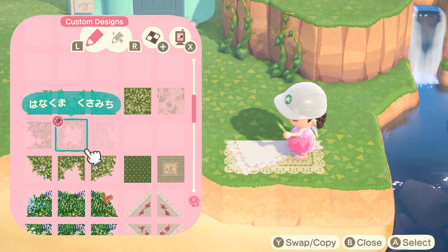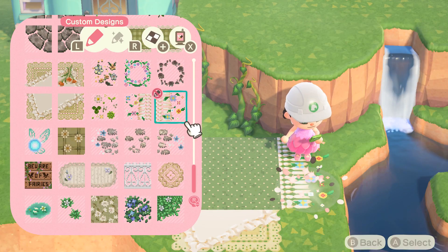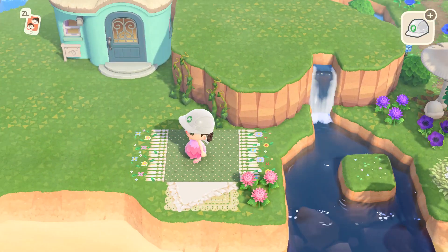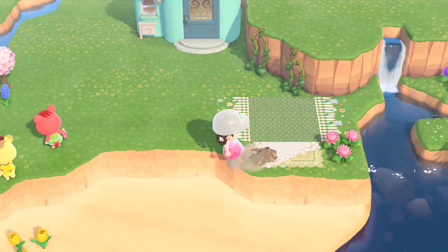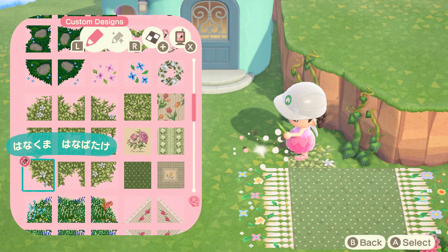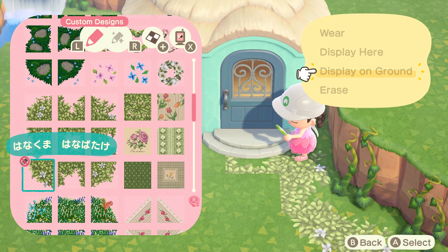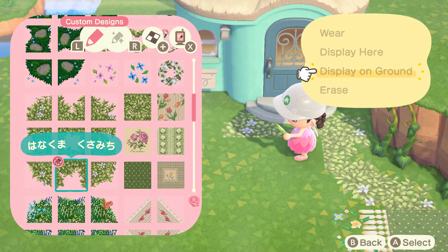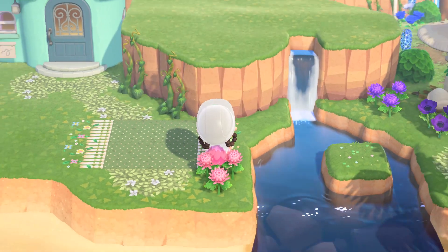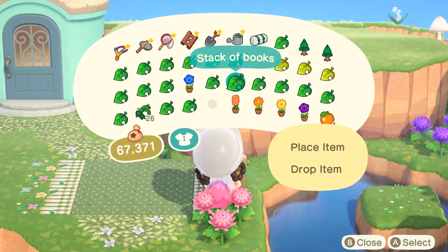I wanted to create a picnic area for her. I started off with this blanket code — I had this vision of adding a blanket on top so it could look like two blankets on top of each other, but after looking at it I didn't like it at all. What I ended up doing was adding the green leaf path underneath the blanket so it looks like the blanket is sitting on top of it, and I liked this idea much better.